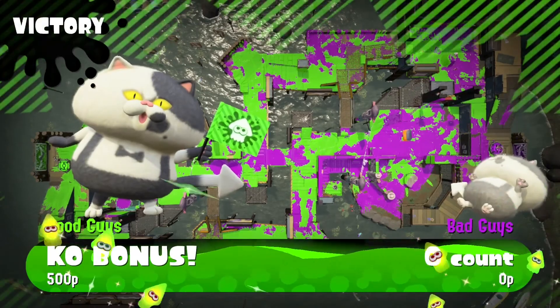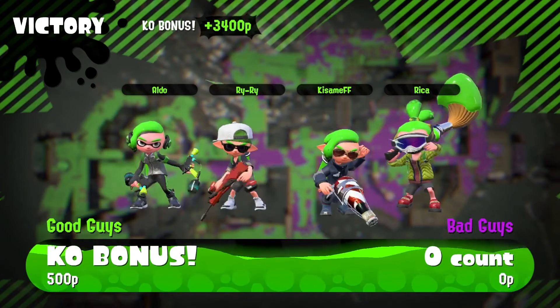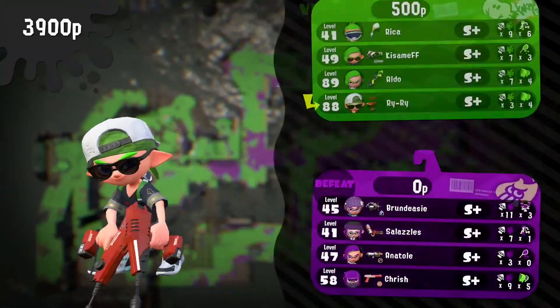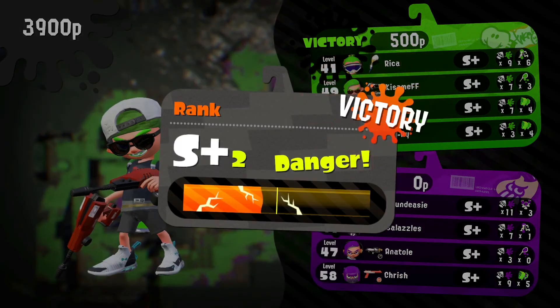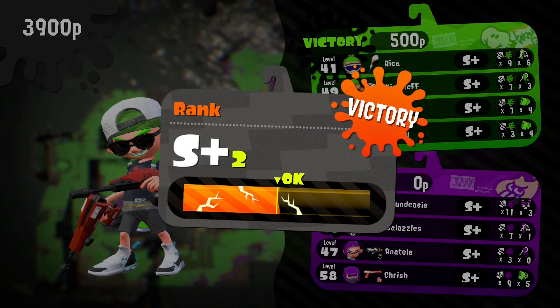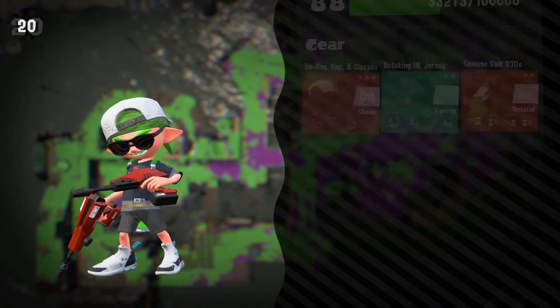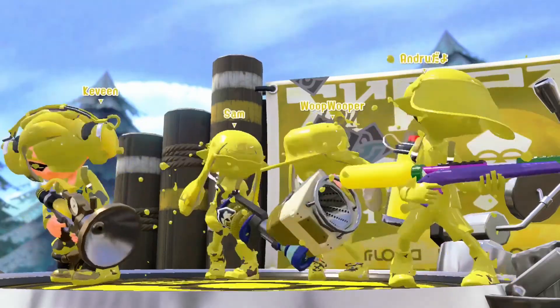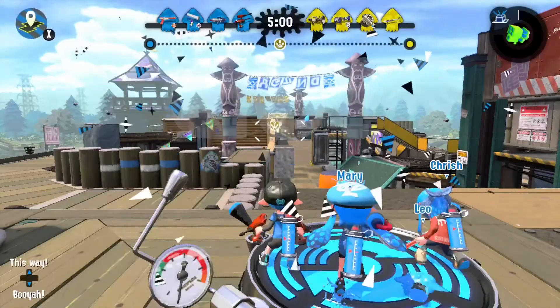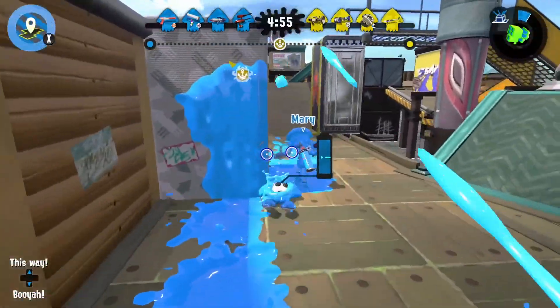Dynamo Roller has more range on the horizontal flick to get kills. For that reason, I think we're going to see a lot more Dynamo Rollers — especially since it's got range on the vertical too and will be really good with the horizontal. For all snipers, your feet are now covered when you shoot, which is definitely necessary so you can get in your ink and escape instead of having to shoot three times.